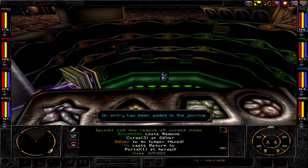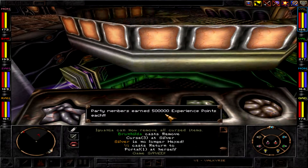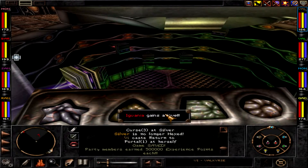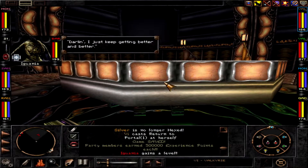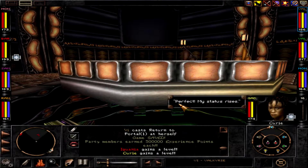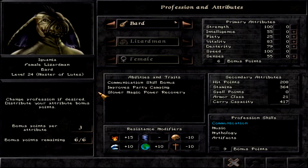Alright, that was easy — I didn't expect that. And we got five hundred thousand. That was unexpected. Well, I just keep getting better and better. My status rises. Seems like we're going through here by pure luck, so you can too.